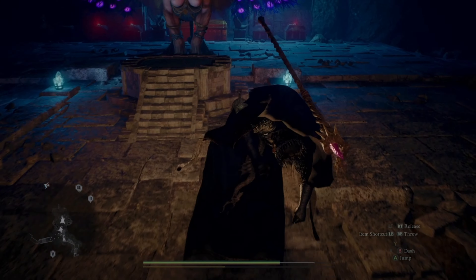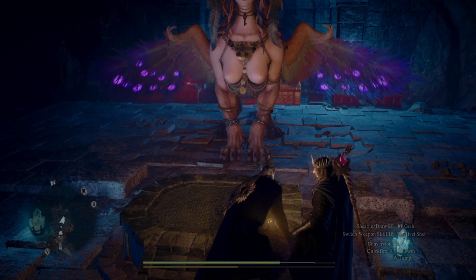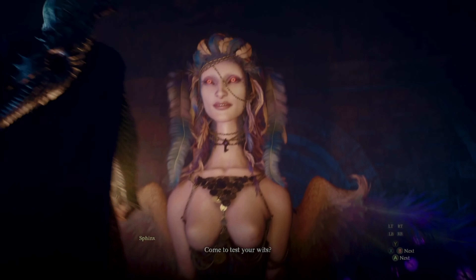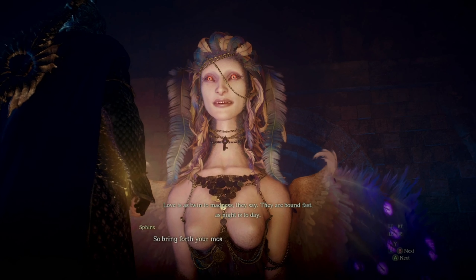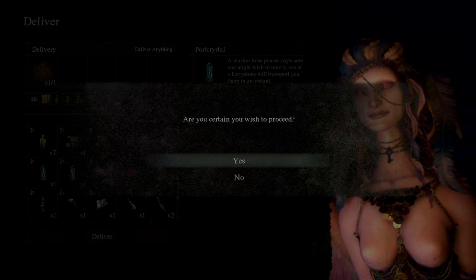Our second riddle, the riddle of madness, requires us to get our beloved. For this purpose, it's just your main pawn, so pick up your main pawn and drop them next to the sphinx, talk to the sphinx, and complete the riddle.